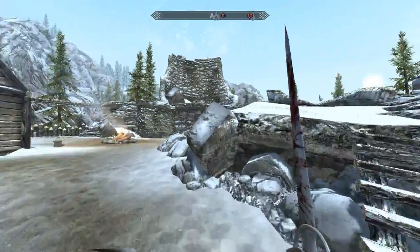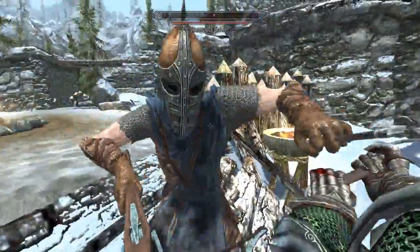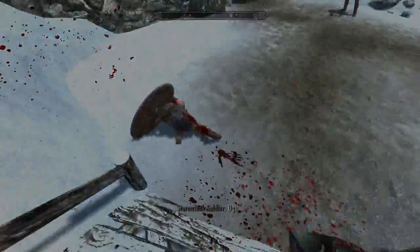I'm really loving the high textured weapons that are coming out on the Nexus recently. Unfortunately there's no quest to go and get this weapon — you simply just have to go to Fort Nugrad and it'll be right there for you. It'd be cool to see a quest implemented in the future, but really it's not that big of a deal.